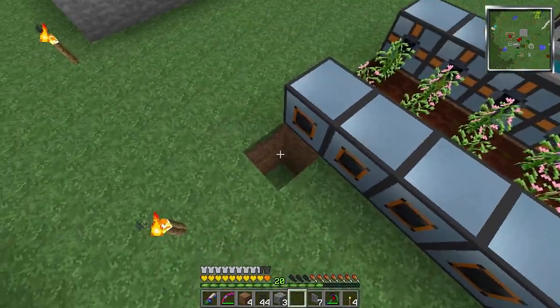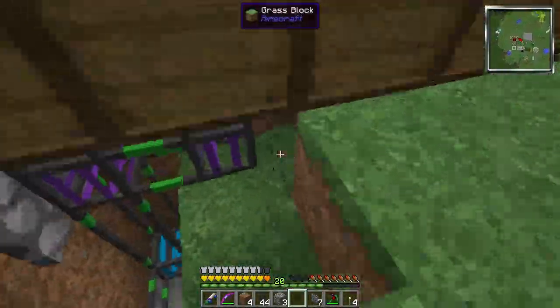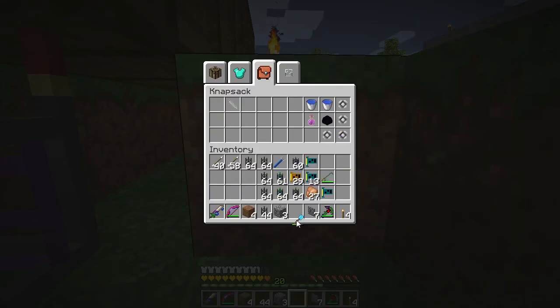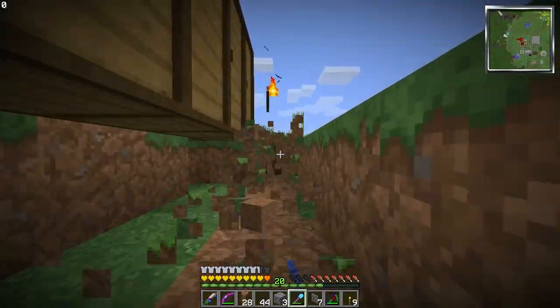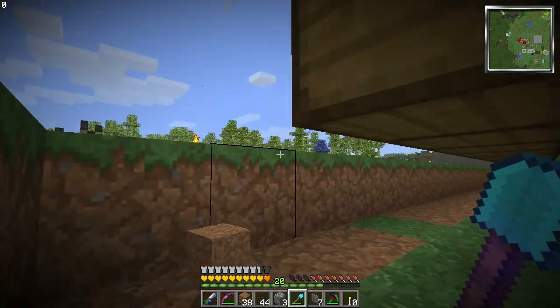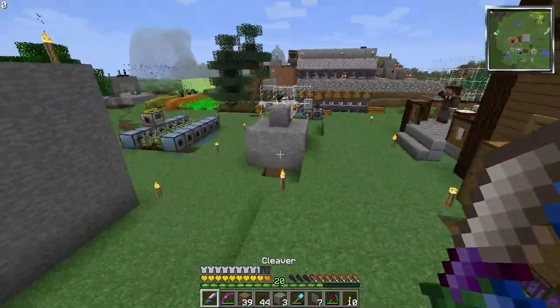Just for this chunk here — putting a chest here and then connecting the pipes to the chest. That might make that a little easier. But now what I've got to do is tear out this entire area and put the routed interface pipes in here, and then put their respective upgrades in there. But let's have some fun first.